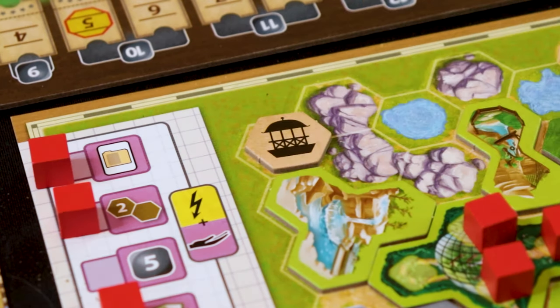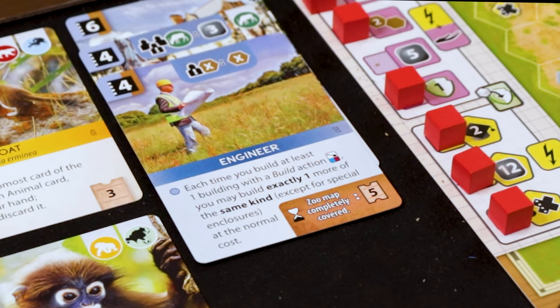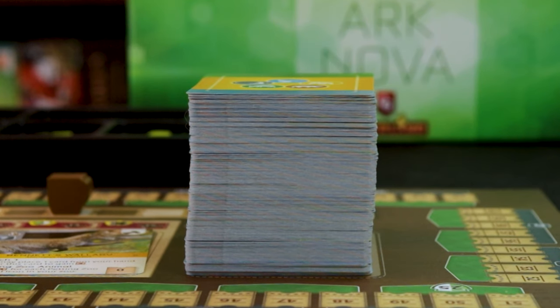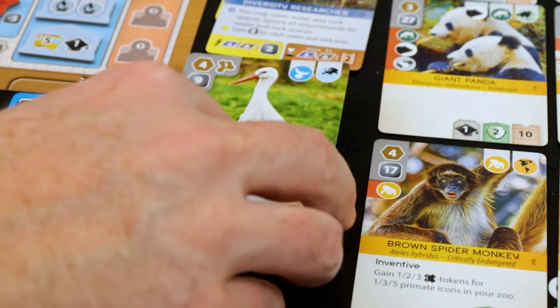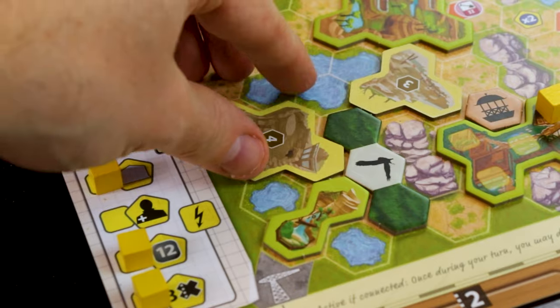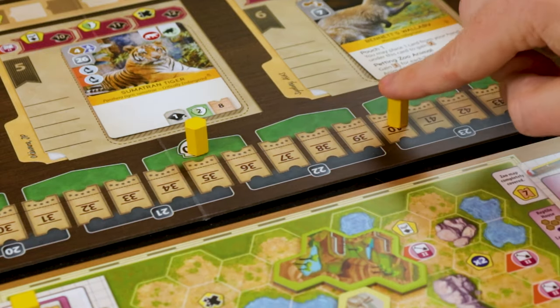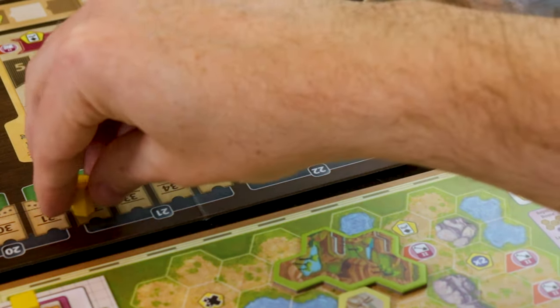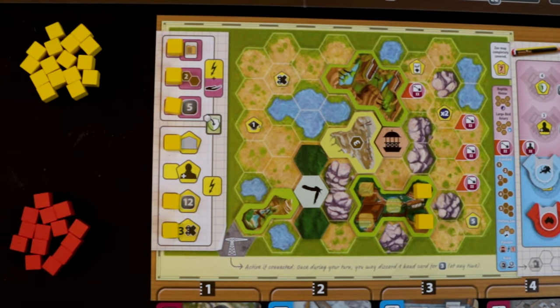Build offers a charming tile placement element. Sponsors allows you to play cards that provide various powers and abilities to make your zoo wonderful. Cards either gets you money or allows you to take more cards. And finally, Animals lets you place some splendid beasts into those newly built enclosures.